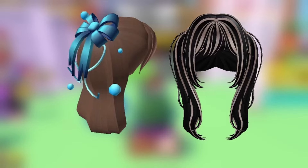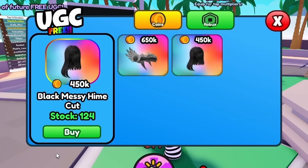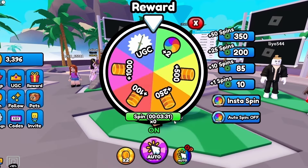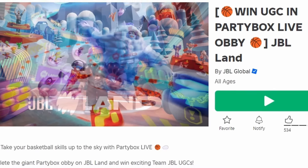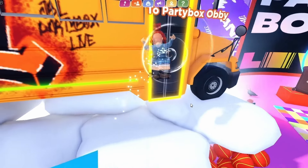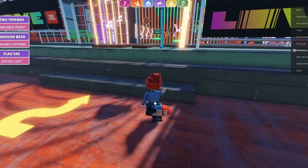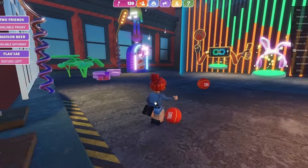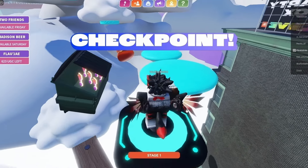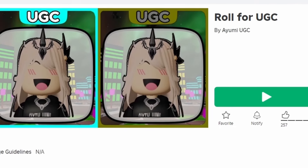To get this new free hair, join Tap for UGC. You need 450,000 points — to get more points just press this button to get taps, and feel free to spin the wheel for more points as well. To get this other new free item, join JBL Land — follow me to the obby and complete it for the item. Do you like the items? Let me know below.